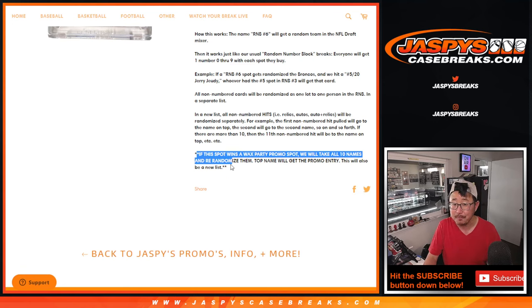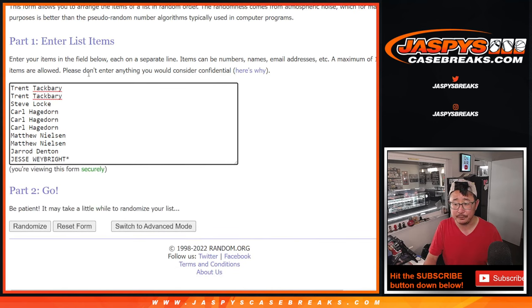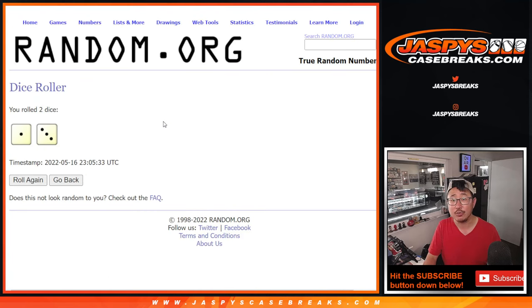We'll cross that bridge when we get there. And of course, if this RNB spot wins a Wax Party spot, that's another separate randomizer, so there could potentially be three different lists for all of that. We may do all that in a separate video — we've got a lot of random number blocks. Big thanks to this group for making it happen. There are the numbers right here. Let's roll it, randomize it.